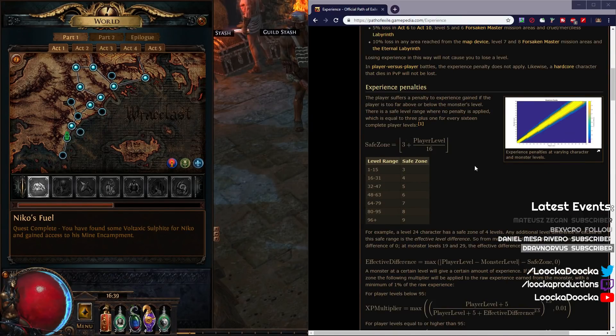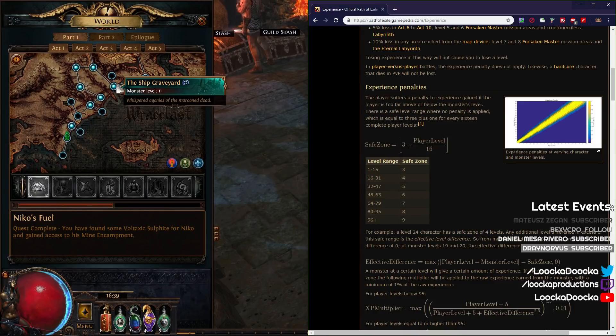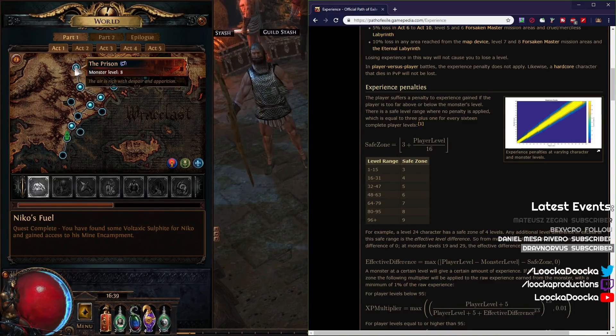Number two: staying under-leveled and what is the advantage of it. Before you do this, keep in mind we have a safe zone. If I'm level 8 in the Ship Graveyard, I'm perfectly fine because the safe zone for level 11 is three. But if I'm level 7 in the Ship Graveyard, I will get less experience because I'm too far below the level. So why do we want to stay under-leveled in the first place?